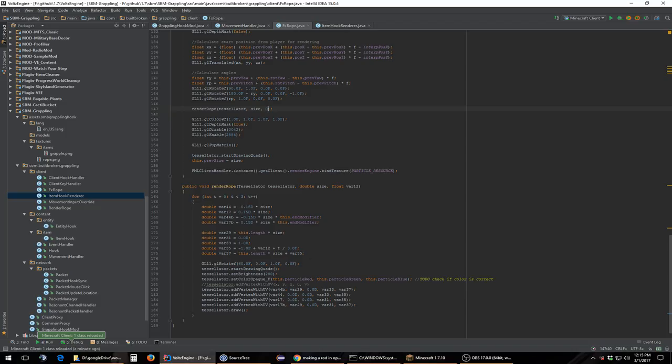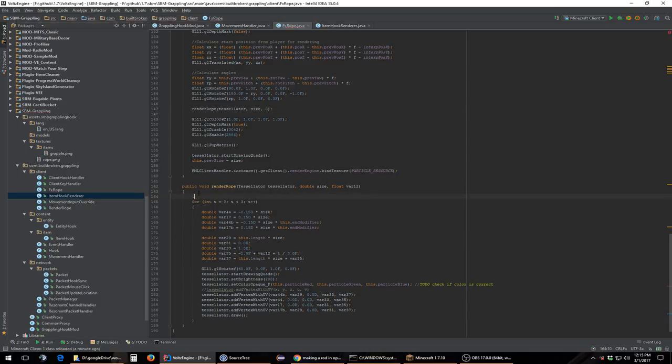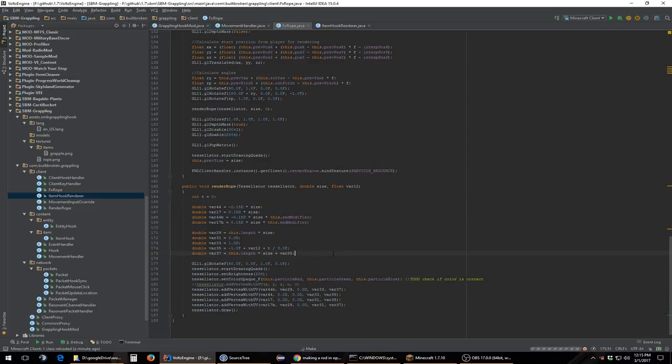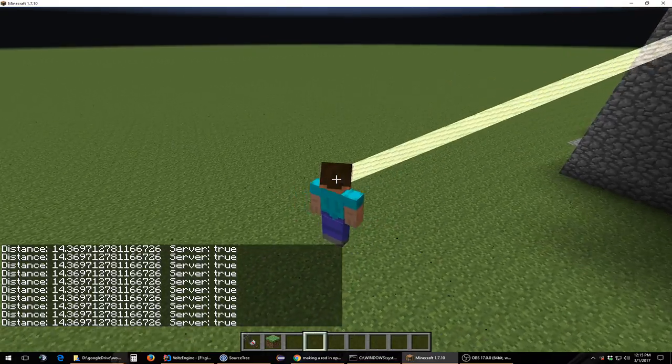And I believe that is this code down here. So if we actually set int t equals zero — because there's code that calls t — and then I can just delete the for loop, we should get, if I'm correct, one shape rendered. Yep, there we go. And there's a really bad rope texture we've got.